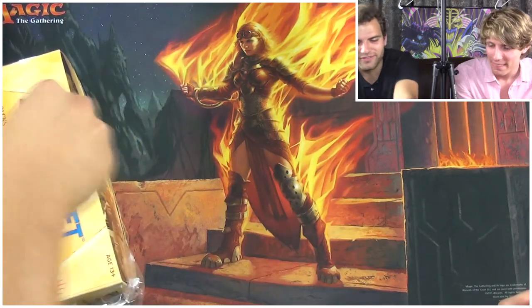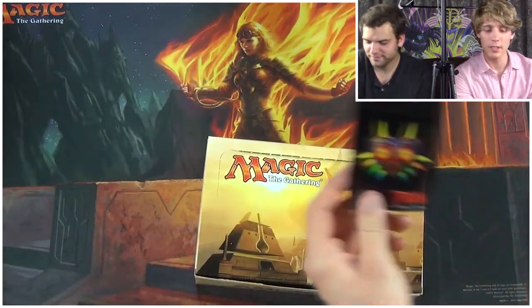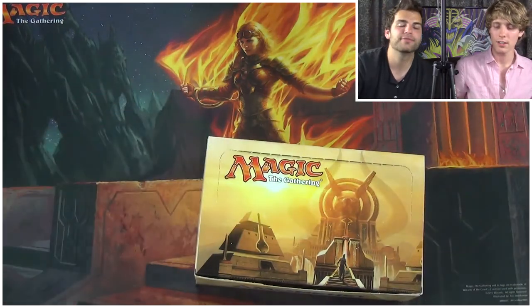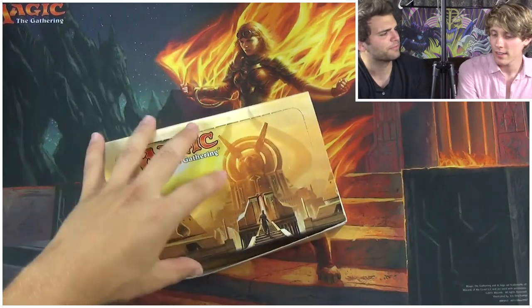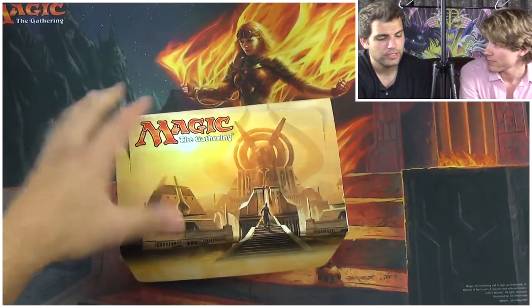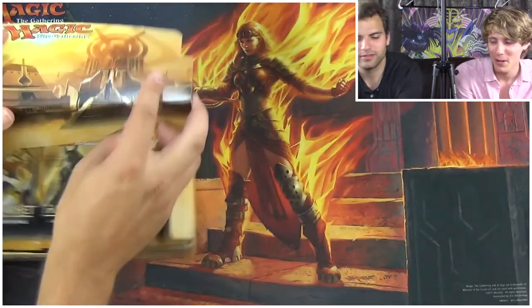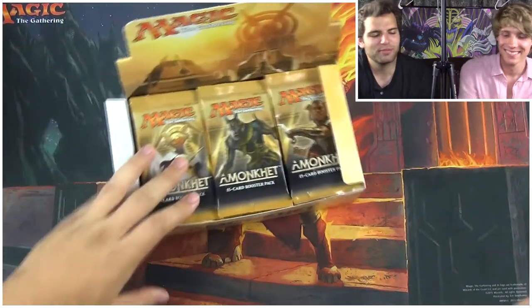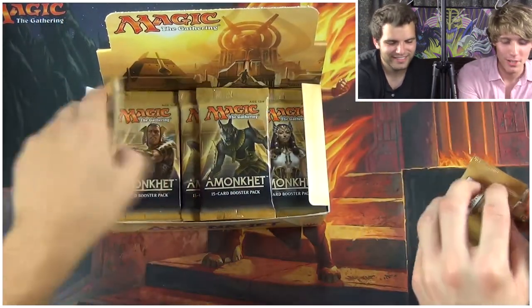Amonkhet! We're using our Swiss army knife to help us open this. We're also thanking our friends at Ultra Pro — we have some lovely Zelda Majora's Mask sleeves, and we're using the Pro Whites for the foil things, the shiny things — the invocations actually. We want one of those really bad. We've been opening a lot of this and we got one. We believe in the heart of the cards.